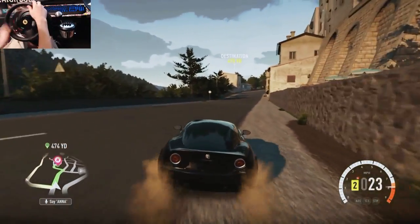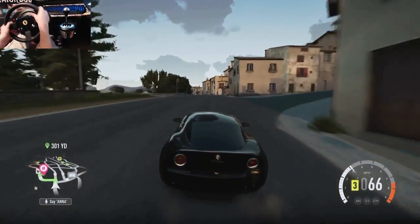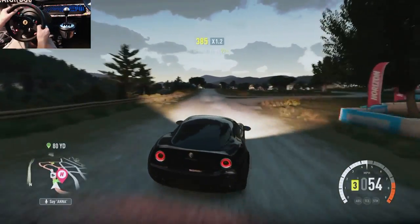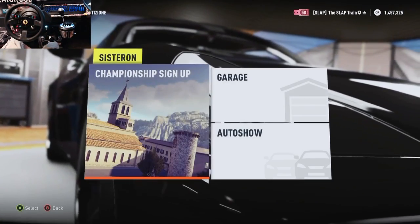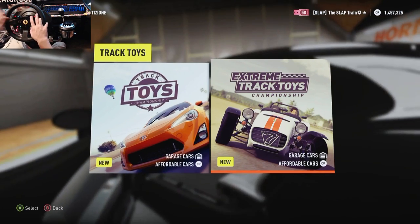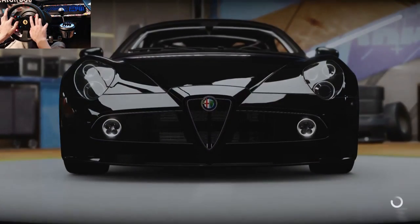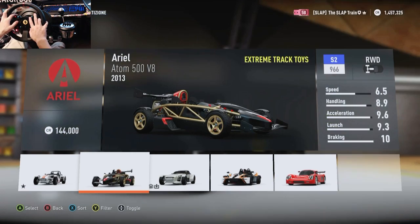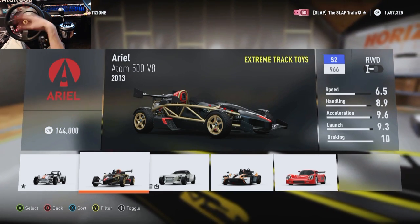Somebody commented the other day asking if there's anything about Horizon 2 I don't like or have gripes about — and I couldn't think of anything. I already know what I'm gonna do. We're going to go out and buy another car. I've been wanting to use this one for quite some time — the Ariel Atom V8. We do have the Caterham as well, but there's just something about the Ariel Atom that draws me to it.